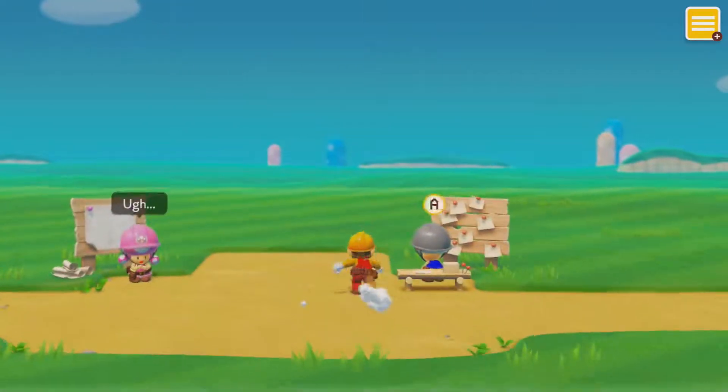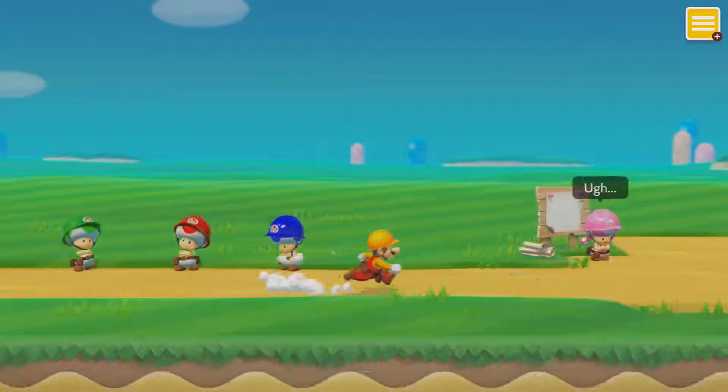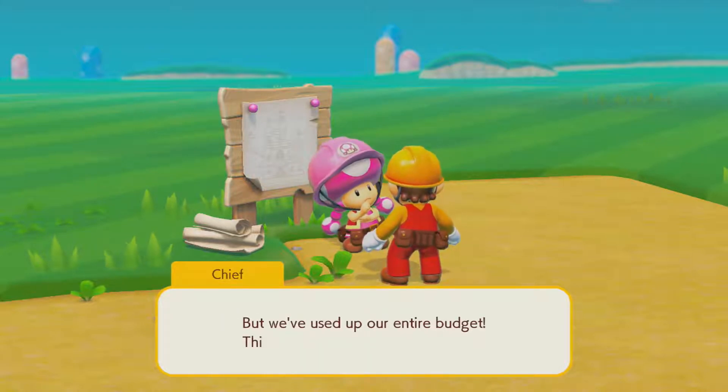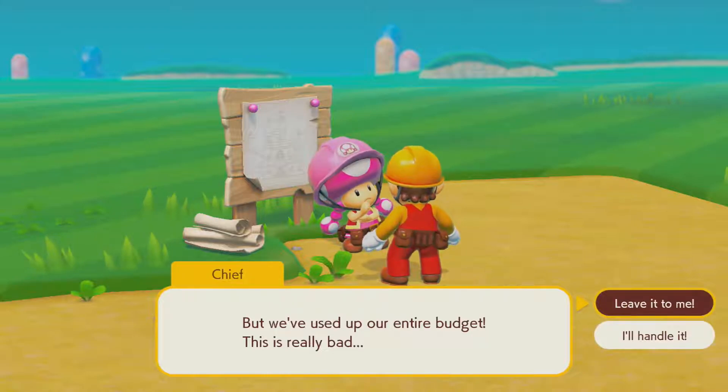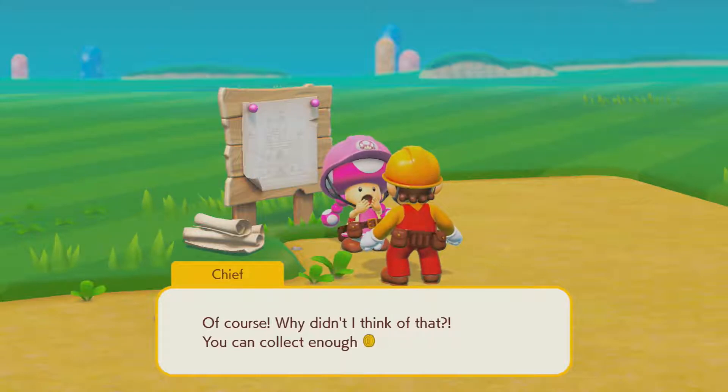Oh wow! I can run into 3D space in a Mario Maker game. That's kind of weird. Hello. Oh, I can't believe it. Princess Peach's castle — we have to rebuild it. But we used up our entire budget. It's pretty bad. I'll handle it. Oh, of course. Why didn't I figure that? You can pay it.